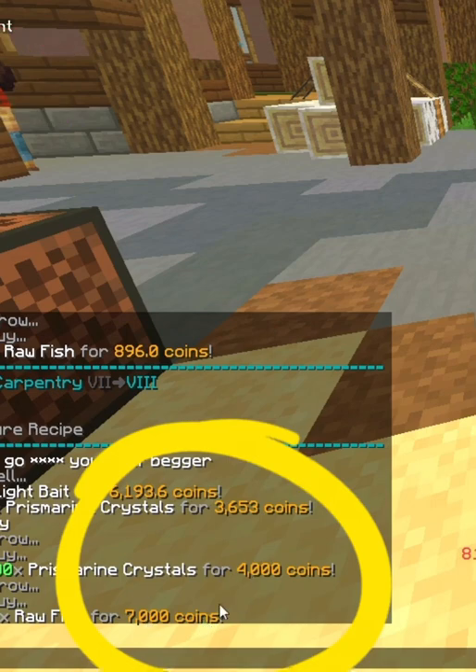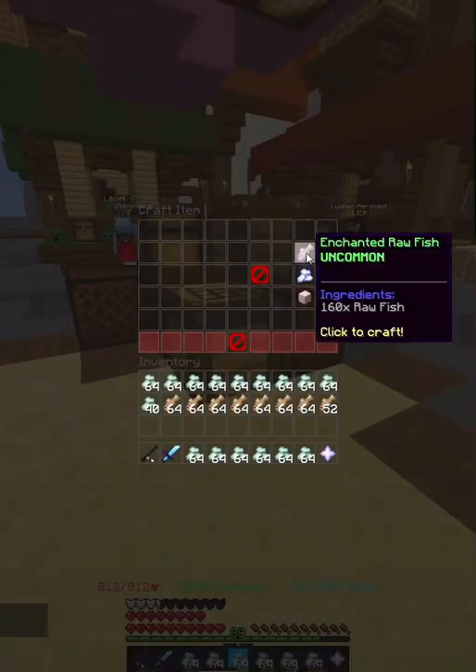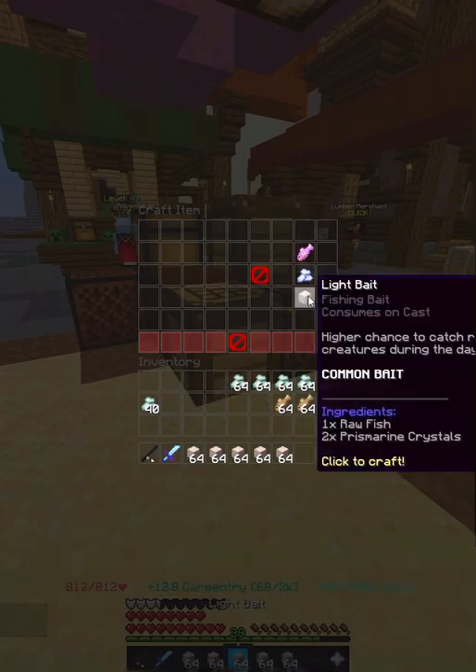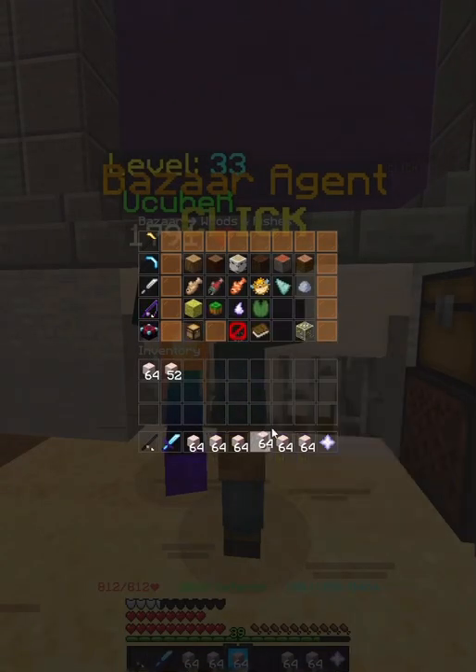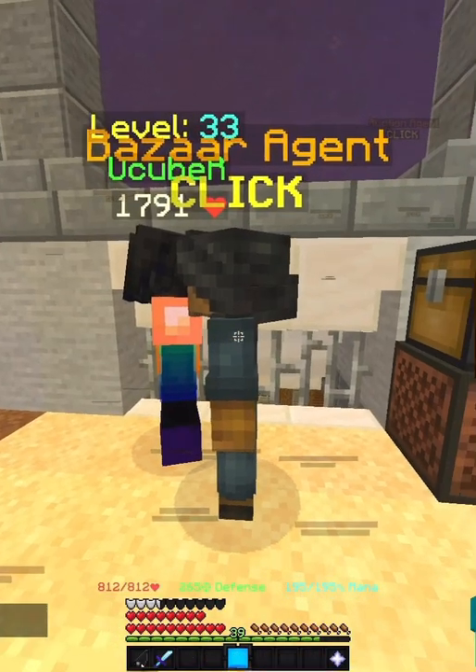As you can see in chat, I spent exactly 11,000 coins to buy the materials for this flip. Now I'm going to craft them into the Lightbait. Insta sell in the bazaar is about 12,000 coins, but a sell offer is 26,000, which gives me a 15,000 profit.